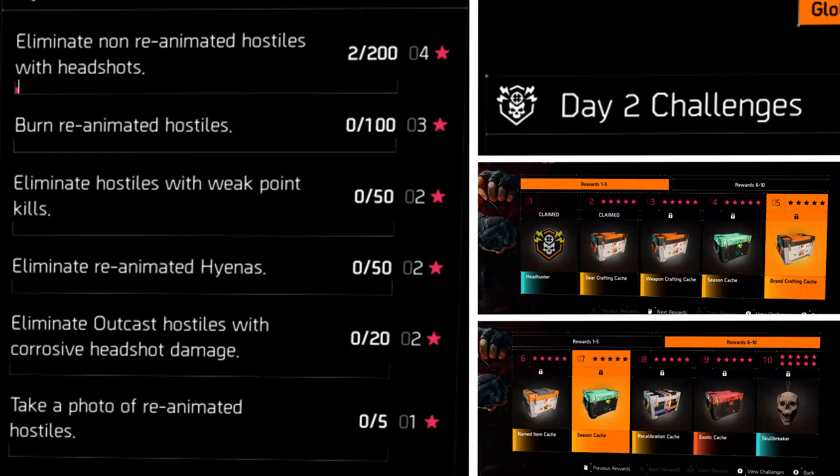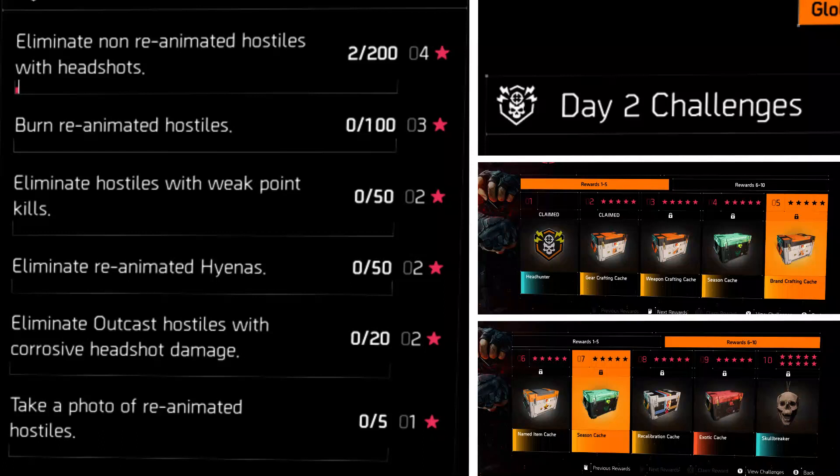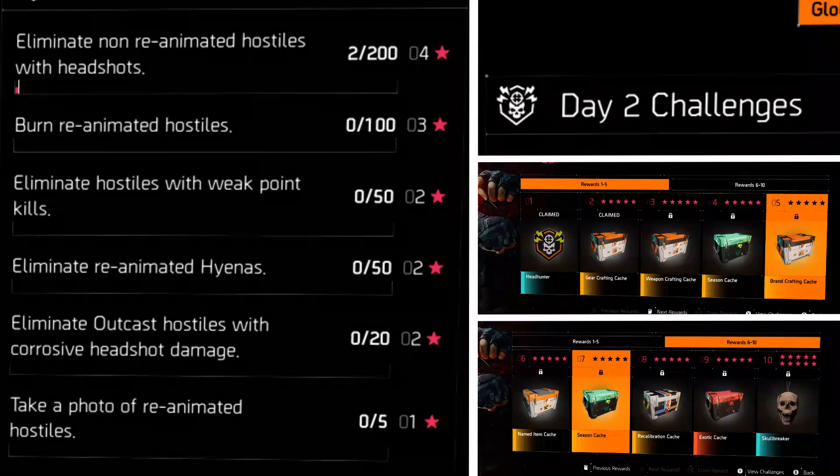First, eliminate non-animated hostiles with headshots — 200 of them. Plain and simple. Use the build I showed you yesterday. Then the next challenge is burn re-animated hostiles 100 times. That means we have a lot of hostiles to kill today, because we're going to have to kill them and then re-kill them another 100 times.